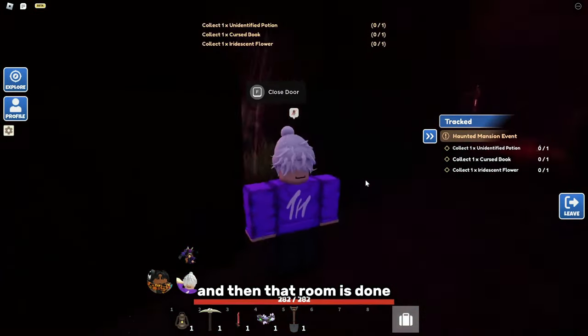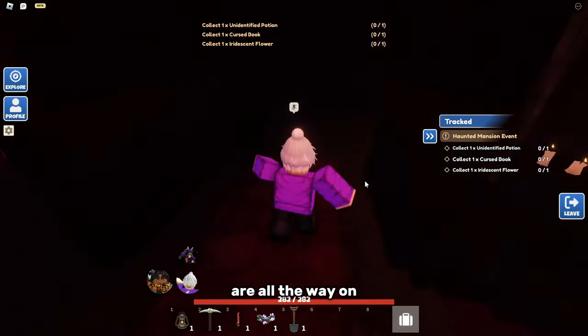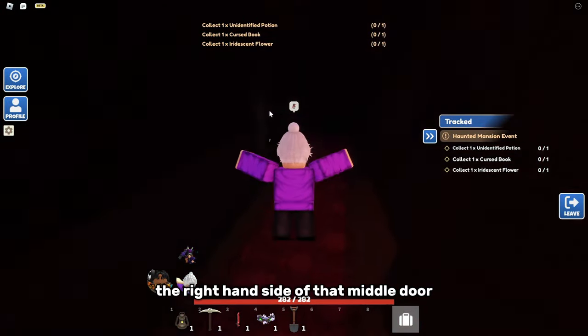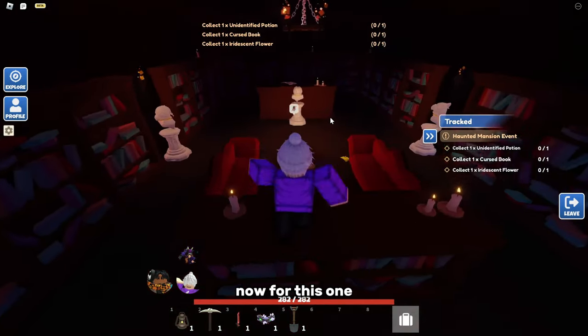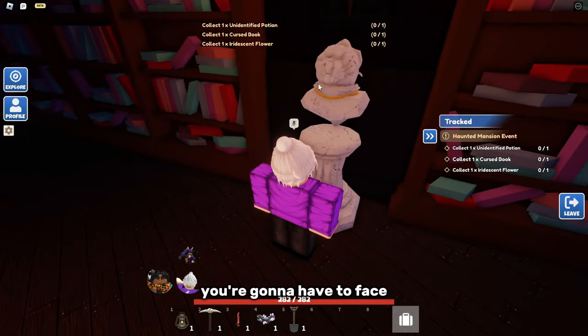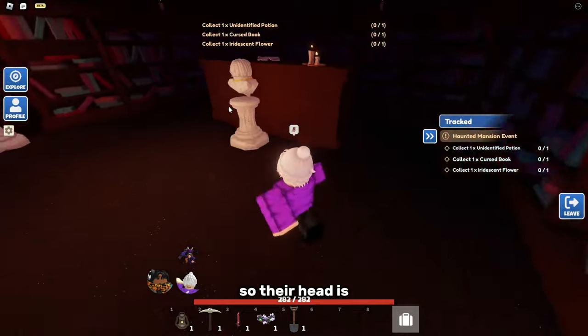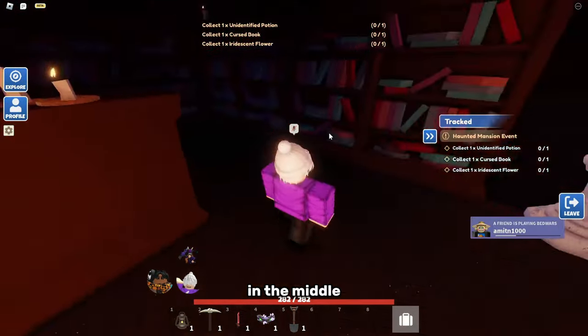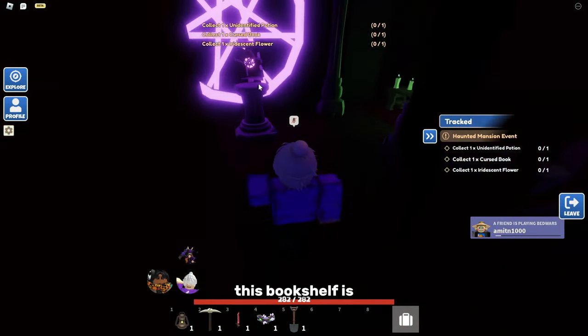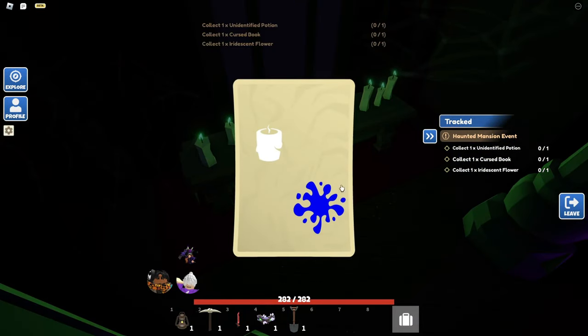Two more notes are on the right-hand side through the middle door into another room. Find one note right there, and to find the next one you have to face all the statues so their heads are pointing towards each other in the middle. Once done, a bookshelf opens and you can collect the final note.